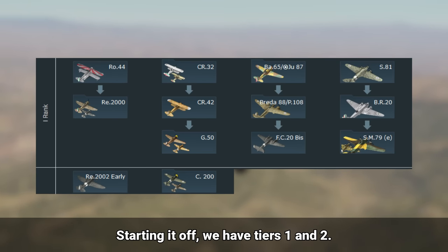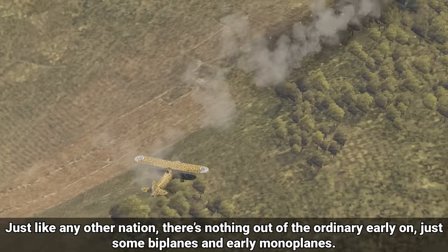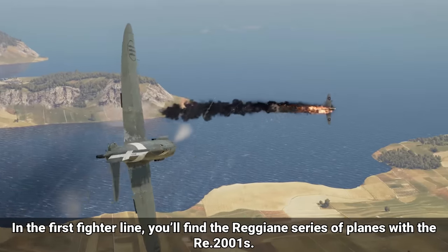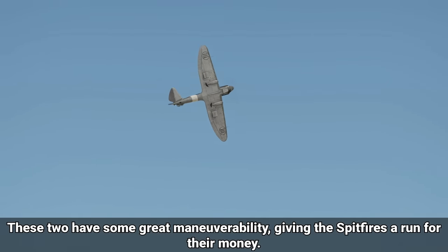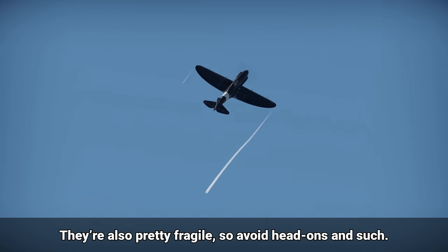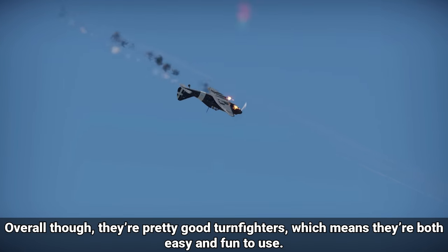Starting off, we have tiers 1 and 2. Just like any other nation, there's nothing out of the ordinary early on, just some biplanes and early monoplanes. Late tier 2 and early tier 3 is where it gets interesting though. In the first fighter line, you'll find the Reggiane series of planes with the RE-2001s. These two have some great maneuverability, giving Spitfires a run for their money. The CN variant also carries 20mm cannons, although they are limited in ammo. They're also pretty fragile, so avoid head-ons. Overall, they're pretty good turn fighters, which means they're both easy and fun to use.